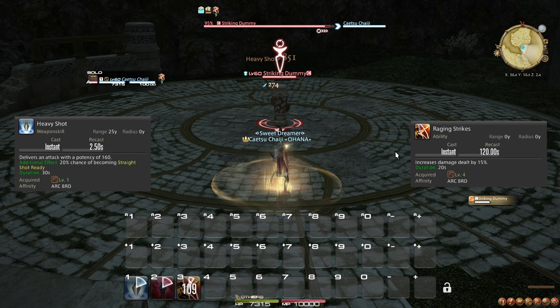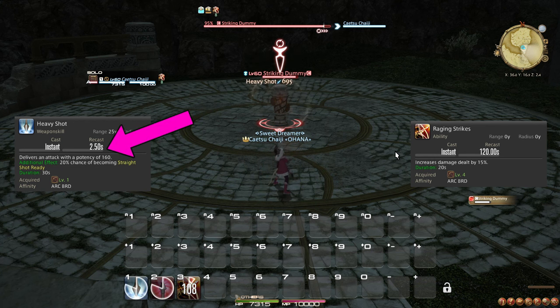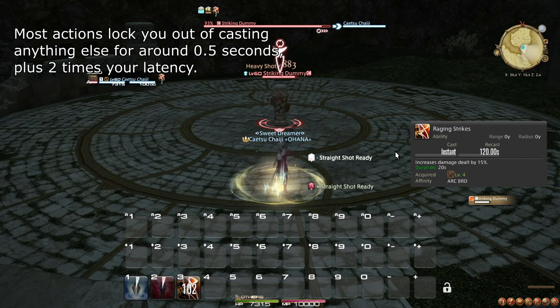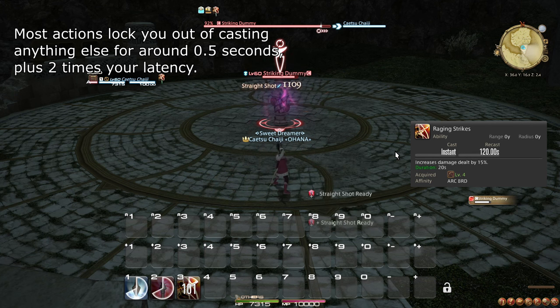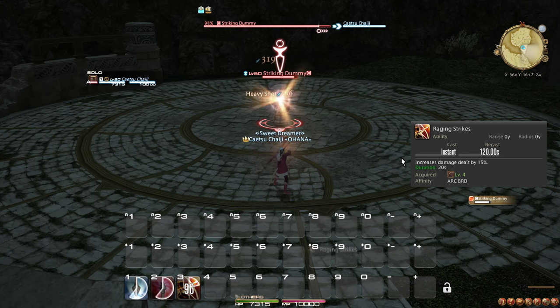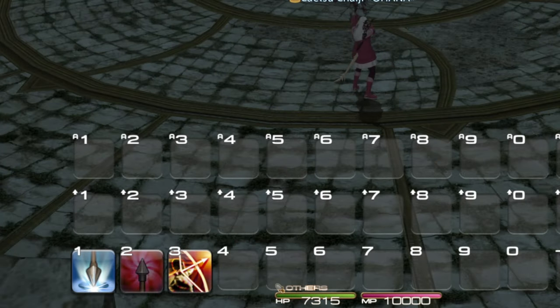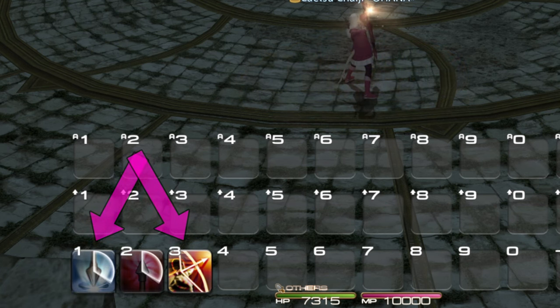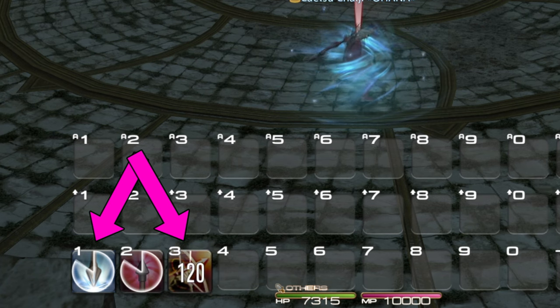abilities are only limited by the fact that most actions incur a half second animation lock. For this reason, abilities should be weaved between weapon skills. You can typically fit two abilities between two weapon skills. Lateweaving is the specific concept of delaying the use of an ability as late as possible without delaying your next weapon skill, to make the most of the buff the ability may give during your weapon skills.